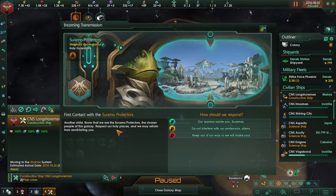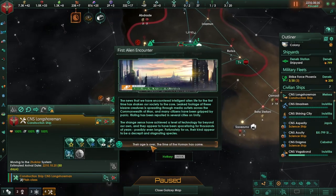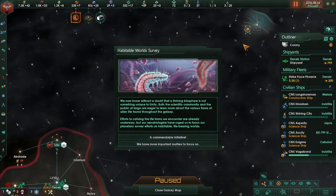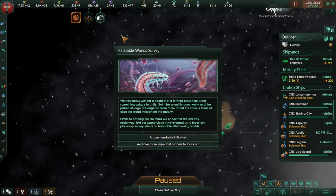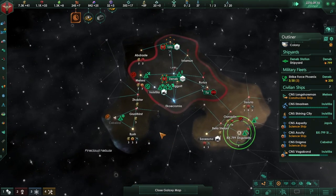Stagnant ascendancy — you are holy warriors. Our age is over; the time of humans has come. So where are they? They're over here — not close. Habitable world survey — that's commendable initiative. We want to expand as much as we can.